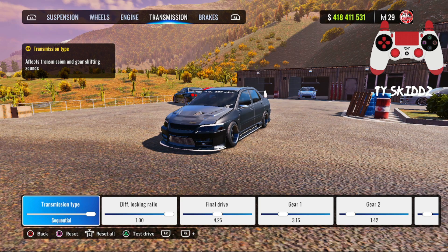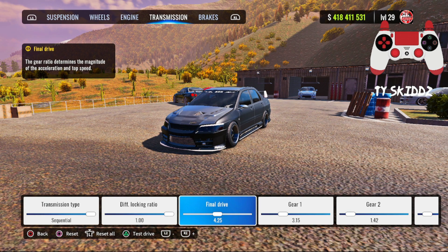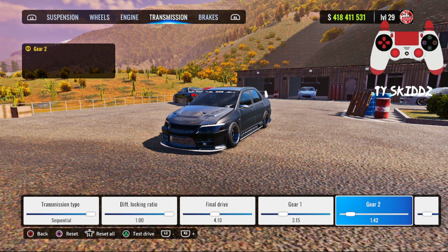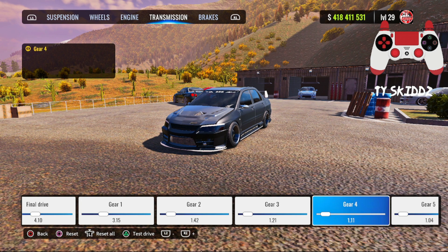For your transmission, it can be sequential or standard — it's up to you. Diff lock ratio 1.00. Final drive was at 4.25 but now that we added about 40 horsepower I'm going to lower that down to 4.10 — that should work; I'll test it before the video ends. For the gears: gear one is going to be 3.15, gear two is going to be 1.42, gear three is going to be 1.21.